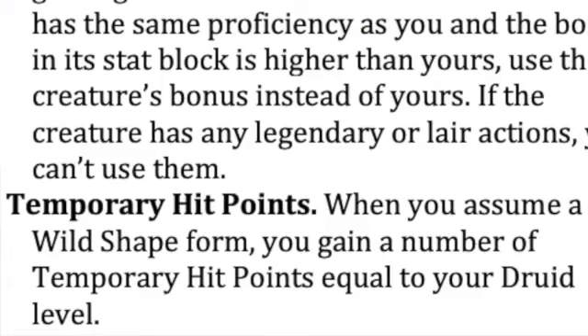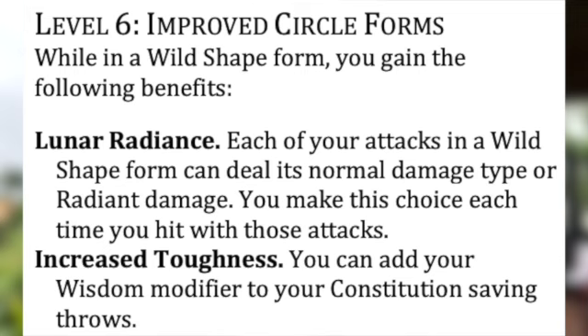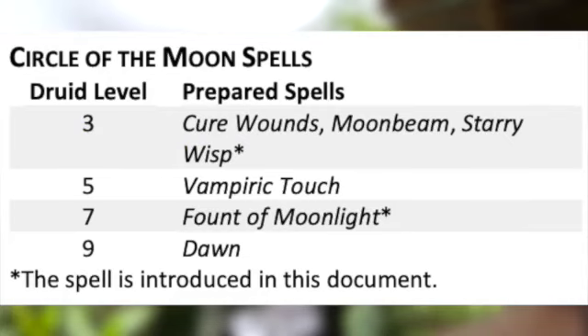The big callout is that now all Druids are going to get some temporary hit points when they Wild Shape, not just the Moon Druids, which is great. The Moon Druids have a rather sizable chunk of changes — basically they are streamlining the way that AC works. It's just going to be 13 plus your Wisdom modifier. They're streamlining the HP. Lunar Strikes is going to let you make extra radiant damage for each attack. And there's a really cool interaction between their class spell list and Wild Shape — any spell on their class spell list they can cast freely while in Wild Shape.